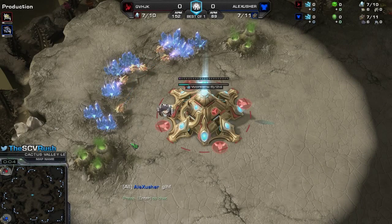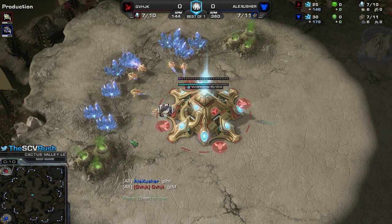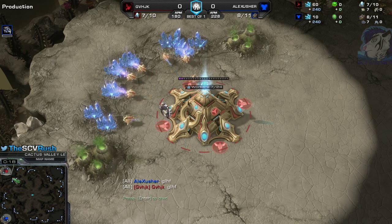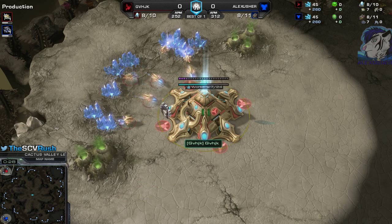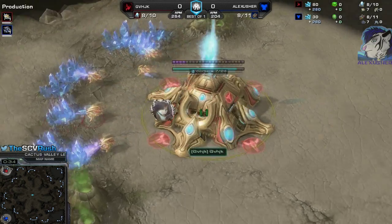Welcome to StarCraft 2 Crazy Replays! Today on Cactus Valley, Ladder Edition, with a TvP. We have the Protoss player spawning in the top left corner — I'll just call him the Red Protoss since that name is way too strange to pronounce. His opponent, me, spawning in the bottom left position, is the blue Terran Alex Sascher.